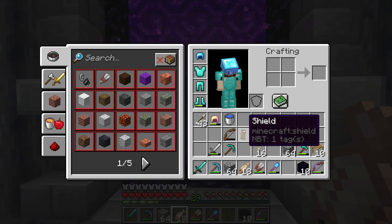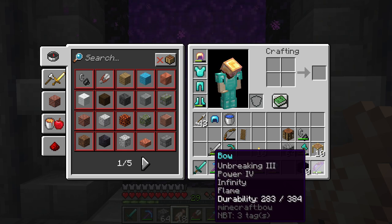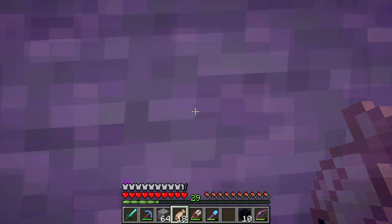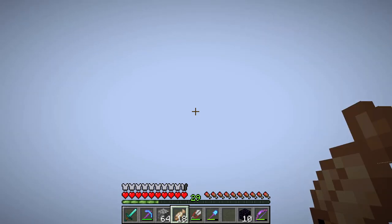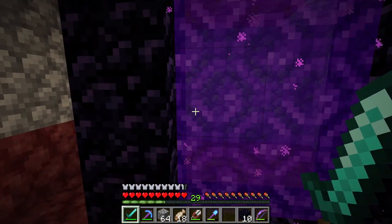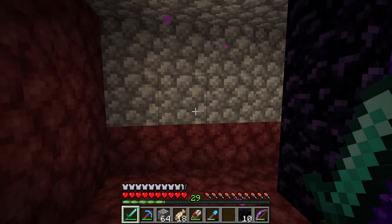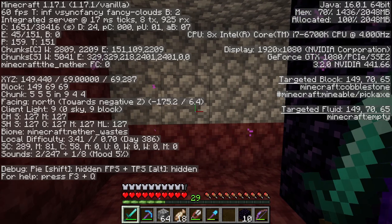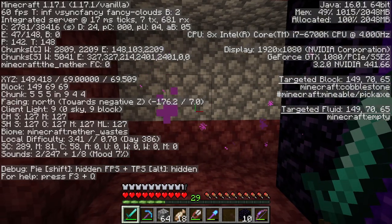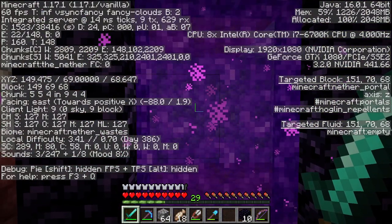We're going into the nether now. I just want to make sure we've got our golden helmet on, our sword ready, and our bow ready. We are going to have to dig out of this one little room we're in and go to some coordinates that hopefully are not too far away. This is why we have a weapon ready. Let's look at our coordinates — we need to go to 197 and negative five, which is actually very, very close.